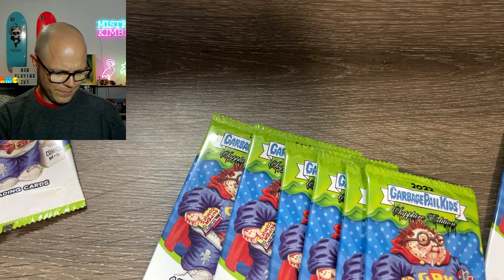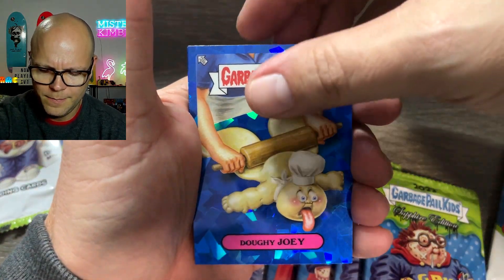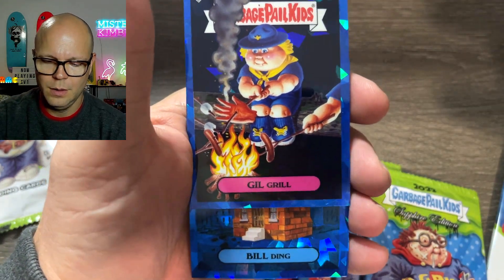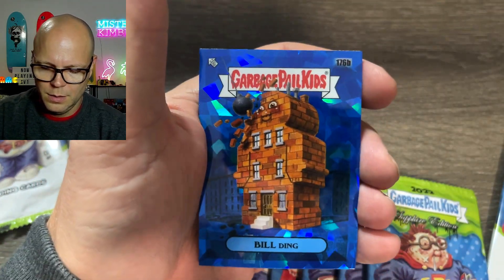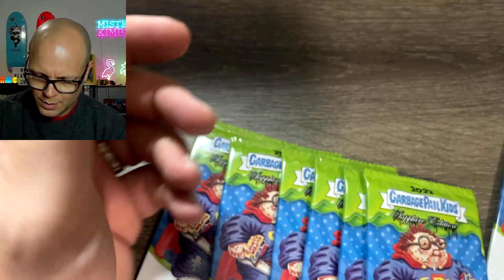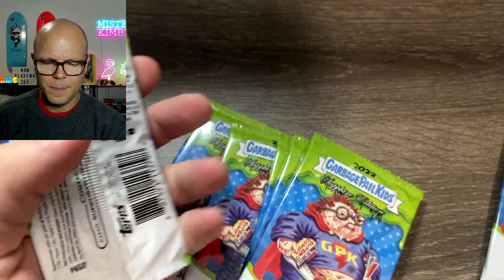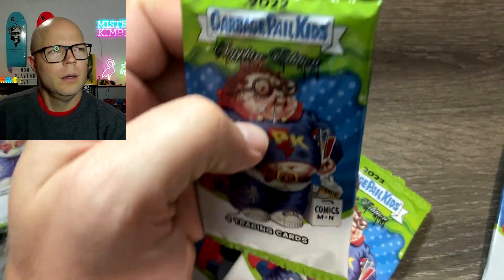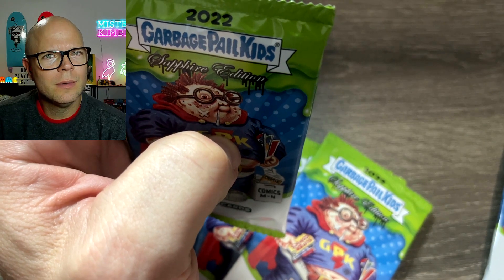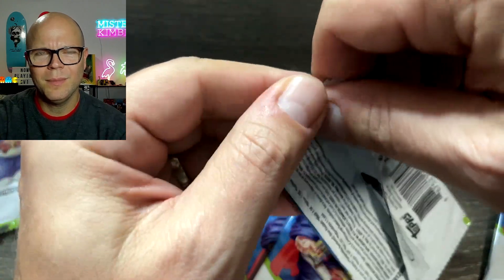Are we excited? A little bit. So Doughy Joey. Stock to Gill Grill. Building and Spencer Dispenser. A little look at the packaging. I think in Series 1 it was silver packaging, if I'm not mistaken. Series 2, I forget — maybe purple packaging.